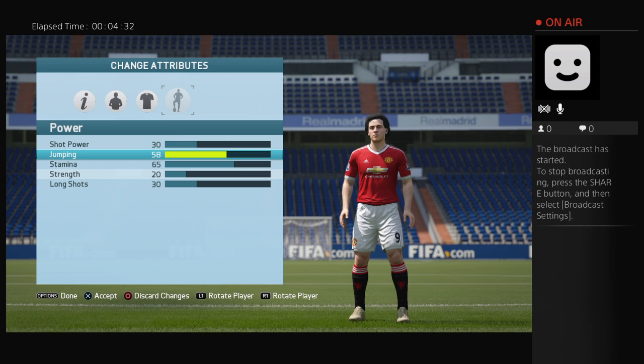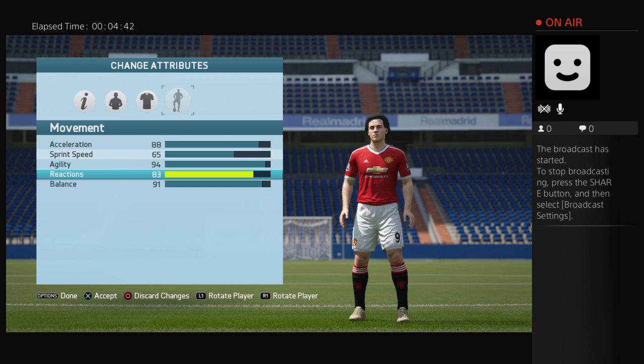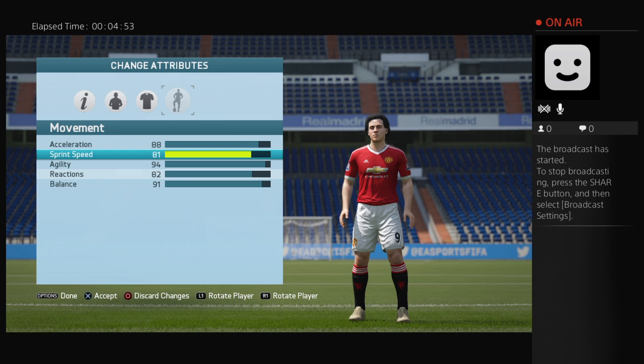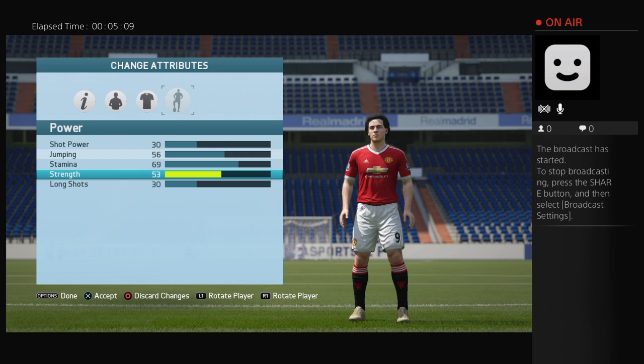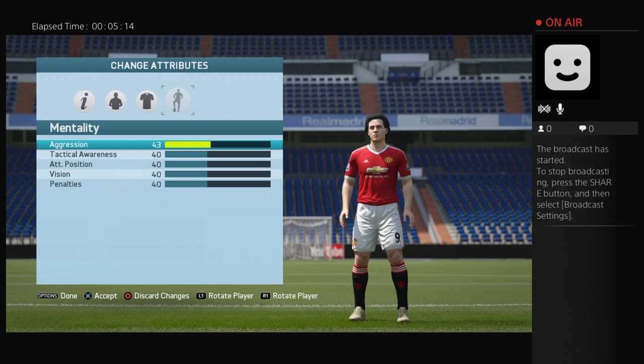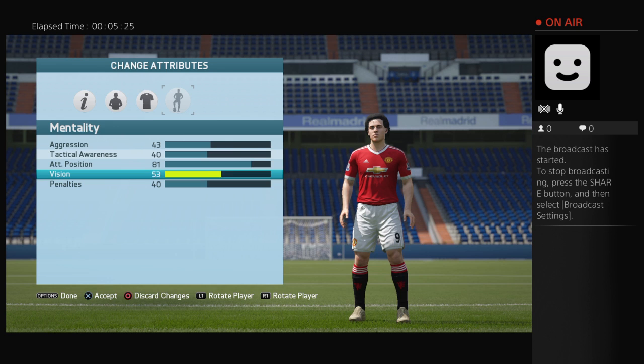Jumping 56. Reaction 82. Sprint speed 81. Stamina 69. Strength 53. Aggression 43. ATT position 81. Vision 71.